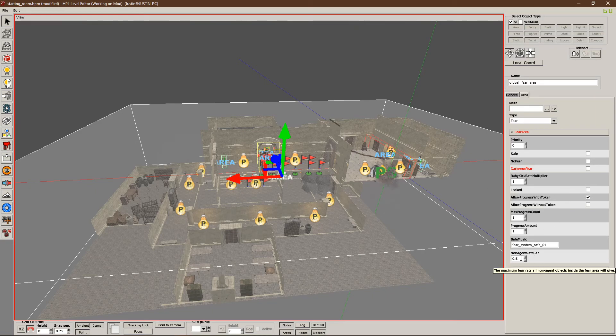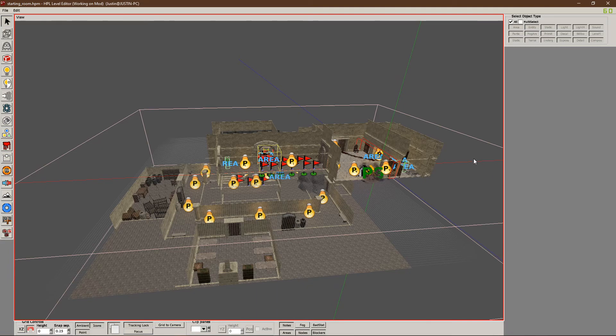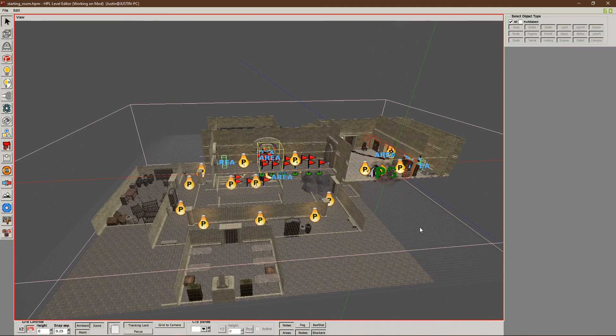The next thing we want to change is the non-agent rate cap. This references episode 21, and it pretty much caps the fear inside this area to 0.8 — meaning even if you apply fear by other means, it can never go past this number. We don't want this global fear area to hold back other fear areas we might put in the level. So I'm going to set this to 1, which is the max fear rate allowed. That means anything inside this area can go up to 1 in fear rate, and we're pretty much done with the level setup.